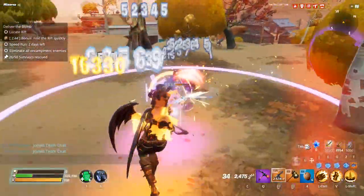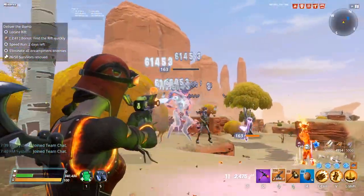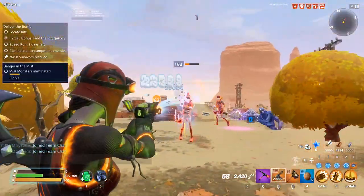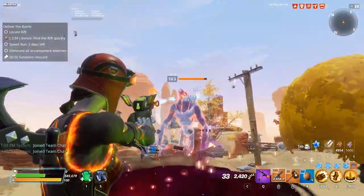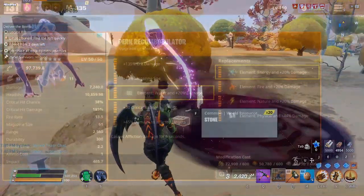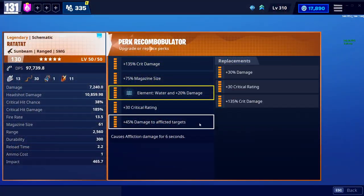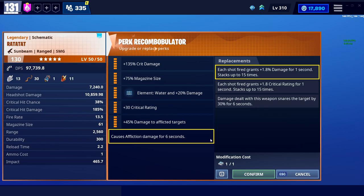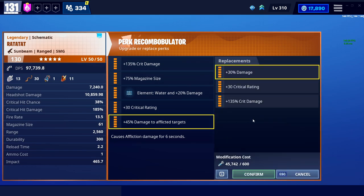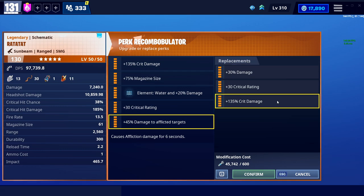As for the element, it depends on the zone you're playing in. There are a lot of fire zones as of recording, so I'm using water — just change the element to whatever fits your needs. For the other perks, that's where things get complicated. At this point, we're essentially no longer talking about the specific six perk — it doesn't really matter what you have going forward, assuming you have one of the stacking perks. You can go crit rating, double crit damage, which is very standard, but it sort of depends.